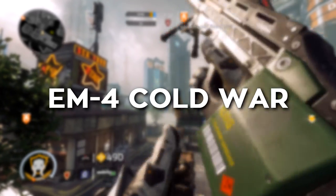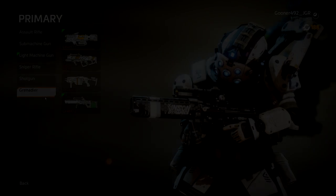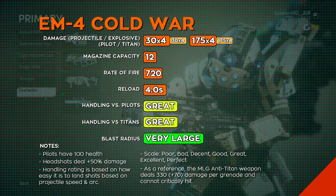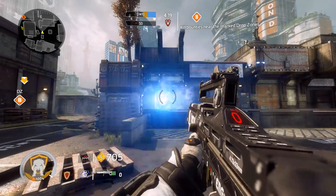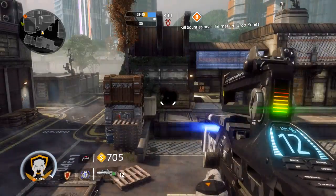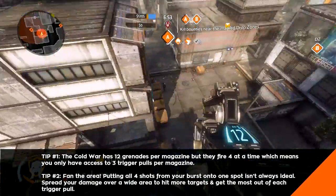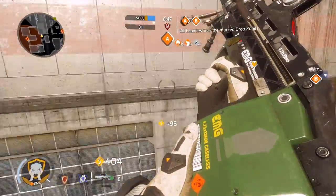We've reached the final gun in the category. This is the time when we show the best of the best — the epitome of what a class of weapons can do. Usually when you strive to be the best, you sacrifice passion for precision. Visceral, hot-blooded experiences get tossed aside for perfection. The EM-4 Cold War strives to be the best, and like the Vault, it's taken elements from its counterparts, mashed them together, and become the epitome of the Grenadier weapon class. But unlike the Vault, it doesn't make me feel sad, and it doesn't feel like it's lost anything in the pursuit of greatness. In fact, the EM-4 Cold War is the most exhilarating gun I've ever used.